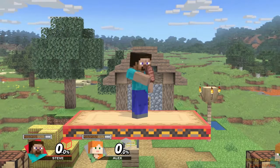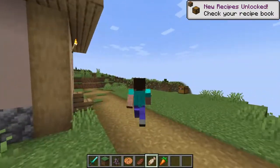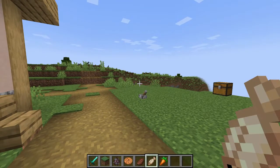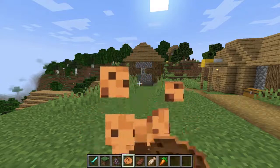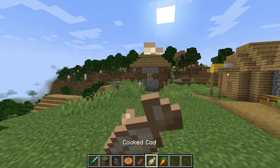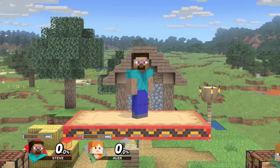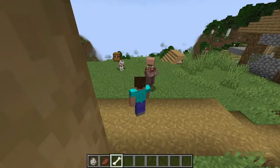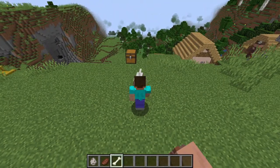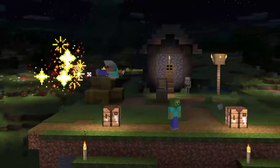For taunts: the waving taunt stays the same. We're changing the animation where he eats meat - they should have done this right from the start - to him eating random food like carrots, pork chops, or cake. There's just so much food in Minecraft and they could have had a rotation of different things, maybe cycling from meat to a potion to something else. The last taunt we're changing is the teabagging taunt, replaced by a Minecraft dog that spawns in, runs around Steve, and then Steve pets it. Dogs and other pets deserve at least some representation since they're not in any win animation.